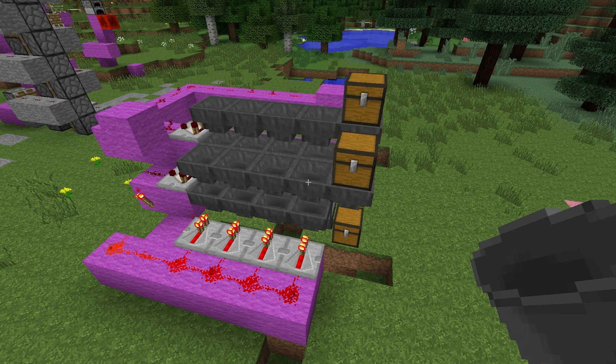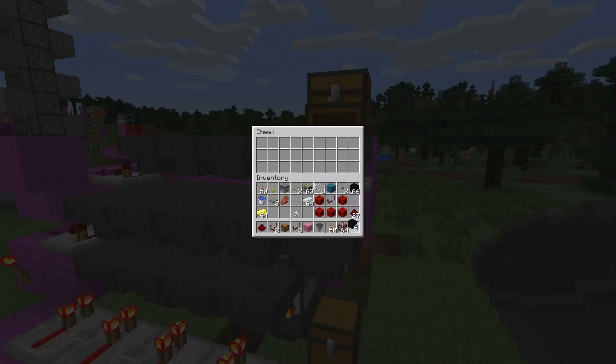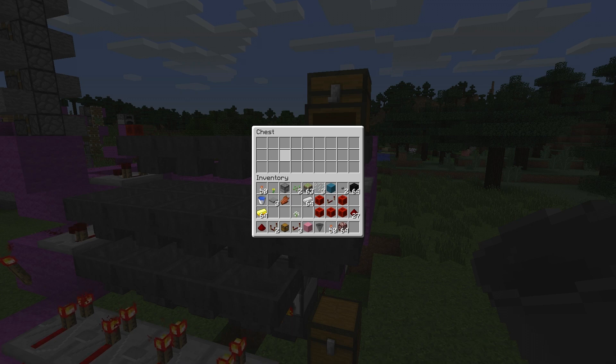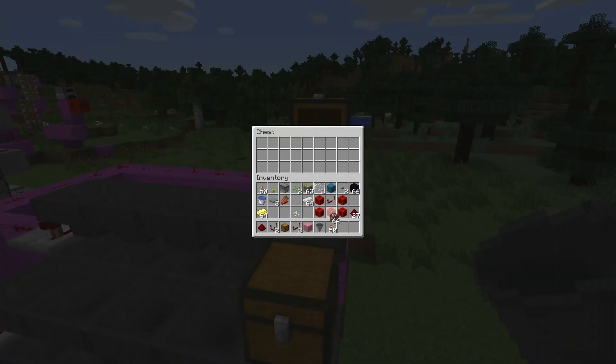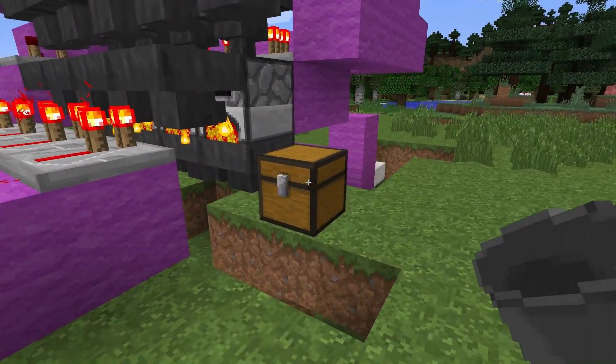It fully distributes your smelting items and your fuel automatically, and just pumps out the output nicely. Your fuel goes in this chest like that and look, it's already taken it, and your smelting items go in here and off they go. Your output is down the bottom here, and in a moment or two you'll start to see that netherrack quartz coming in. It works really nicely — you'll see it punching in blocks of four, and there's a simple reason for that: there are four furnaces operating in parallel.